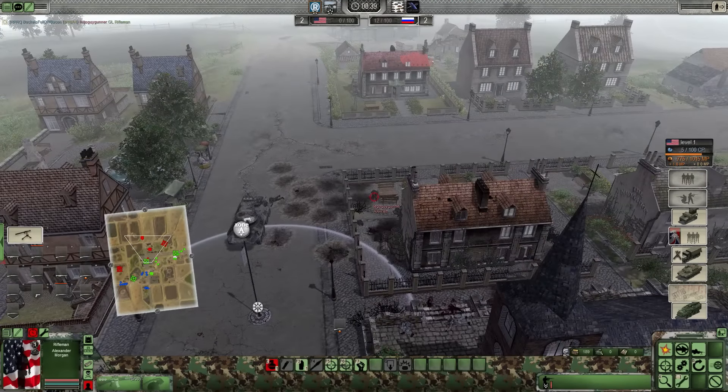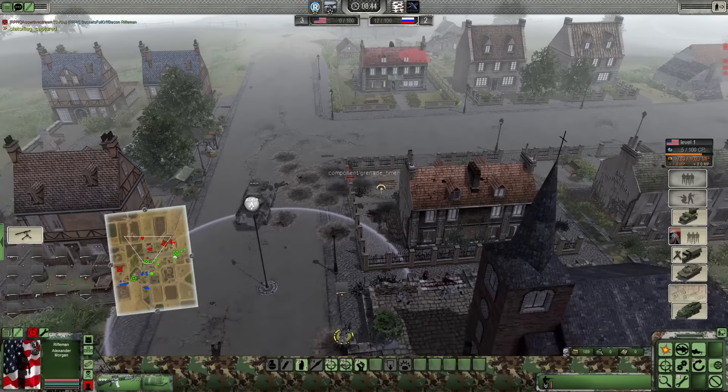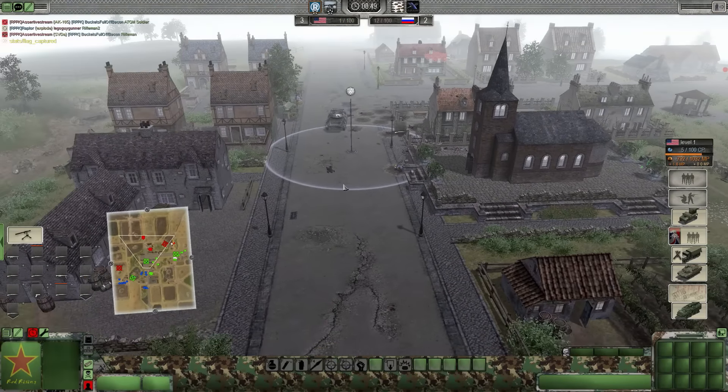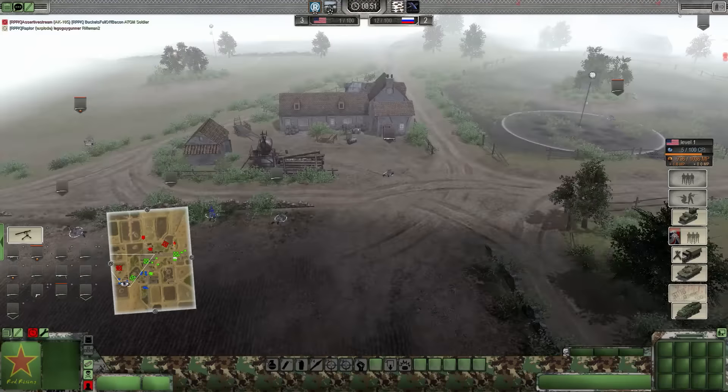We've got an advantage over these Ruskies now. We're starting to capture that center. The grenade timer is not working yet. We've captured the center. Even though they're white flags, they're not modeled in yet.